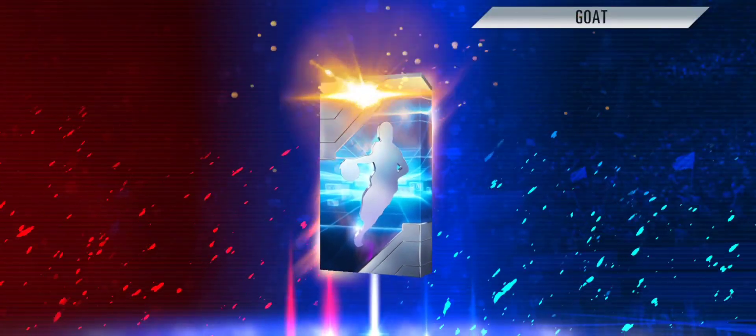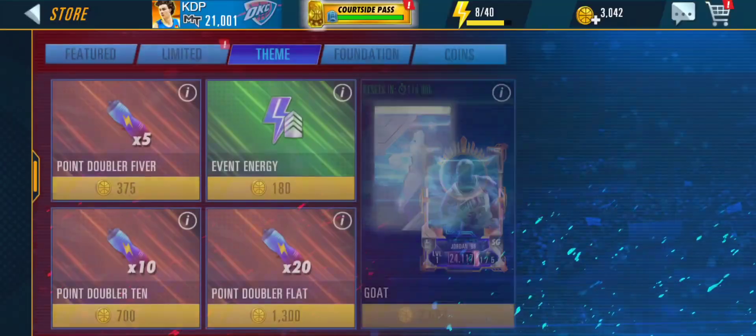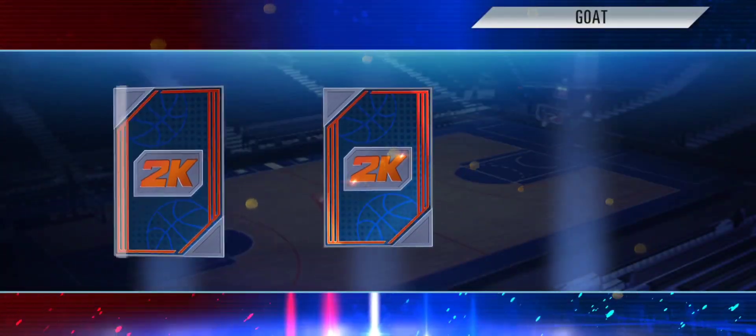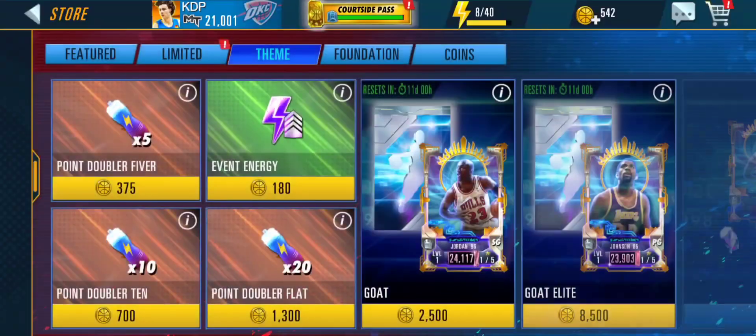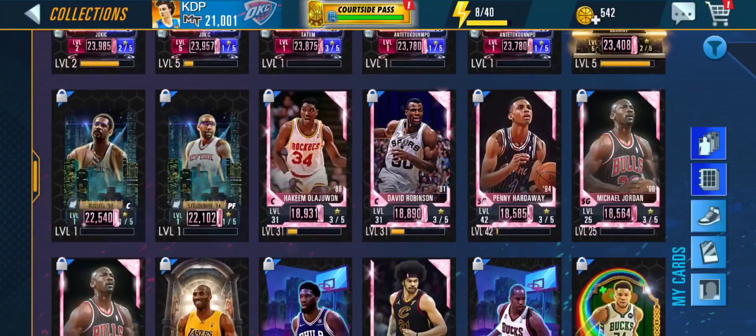We're getting ourselves another Julius Erving — it's just really tough. Last pack right here, we're getting ourselves another Julius Erving. Alright, I guess we got two of the cards we wanted, which considering the odds is pretty good. We got the Kareem, which I'm probably going to max out right now.